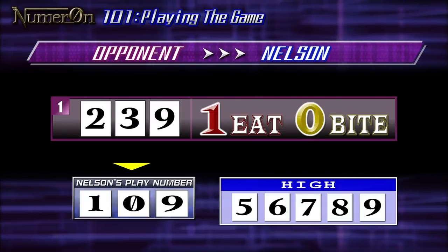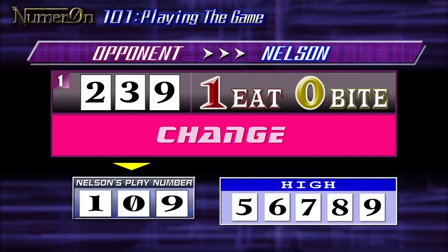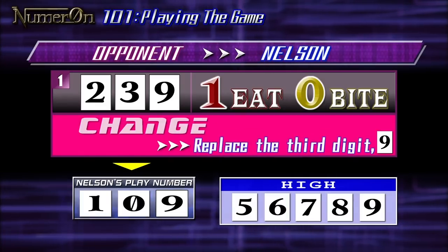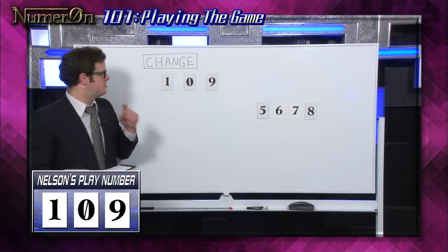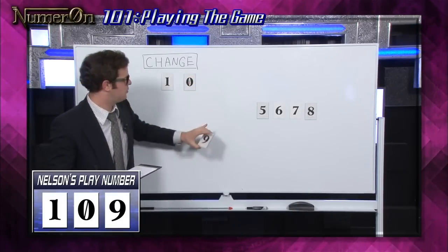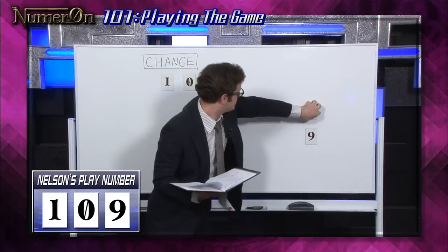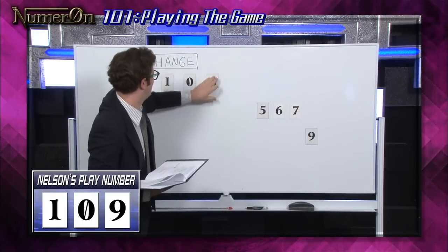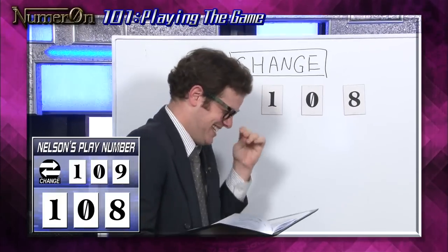Now let's try using the item. Nelson's opponent figured out the third digit is nine, so Nelson uses Change. To change the third digit nine, he must replace it with another high number — a number from five to eight. So I'm going to change the third digit, number nine, since my opponent knows it. I'll replace nine with another high number — five, six, seven, or eight. I'll go with eight. Now my opponent doesn't know what I'm gonna go with.